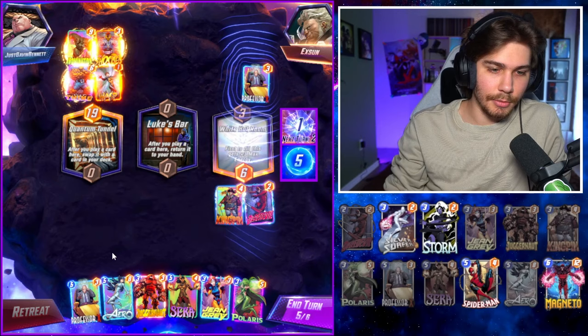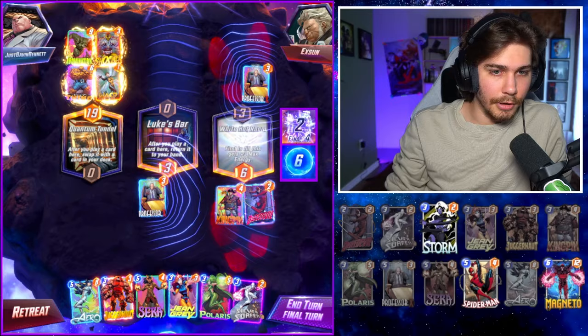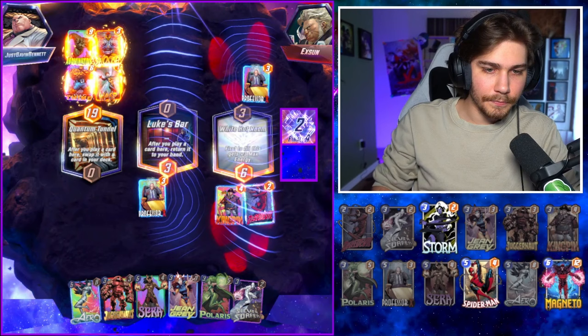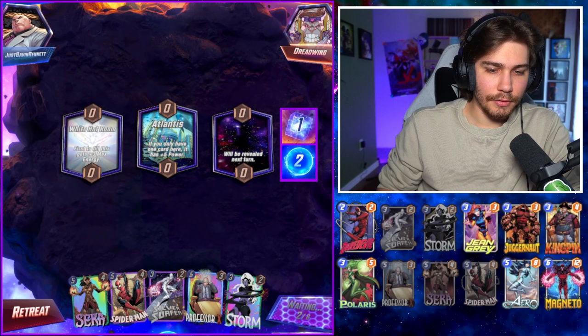Doesn't this just win? My man. I was thinking about Silver Surfer, but whatever. Interesting — okay, bounce stack. That's almost guaranteed to always get White Hot Room. Maybe we can Storm it though.